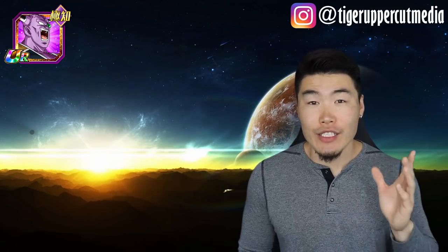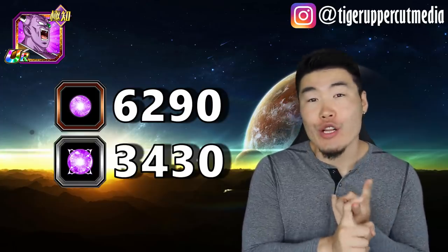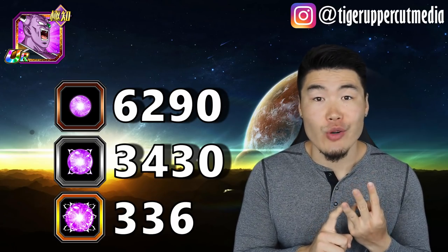Alright, now that everyone's caught up, let's get into the main topic of this video, which is orbs. Let's start with Captain Ginyu. To 100% Ginyu, you will need 6,290 small orbs, 3,430 medium orbs, and 336 large orbs.